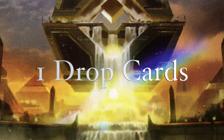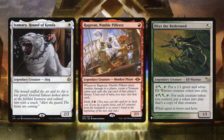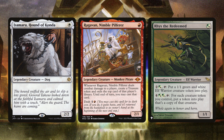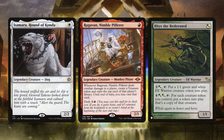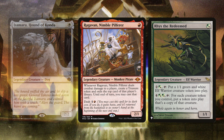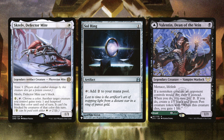Starting with the one-drops, we have Isshin Hound of Coda, Ragavan Nimble Pilferer, and Reyes the Redeemer. These are great one-drop cards — they're all legendary, so whether you're playing a big or small spell you're going to be able to get at least something for one. Sometimes you don't have enough one-drops when you're cascading and you just don't get anything, so I wanted to make sure there were viable, powerful targets.